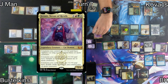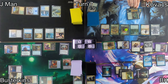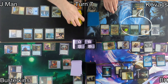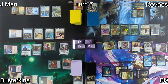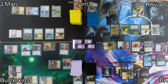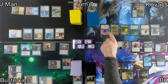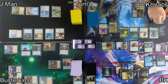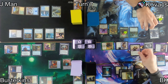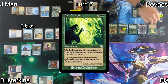On Kovacs's turn, he makes a Saproling and casts his commander, Jetmir, Nexus of Rebels. Because he has six or more creatures, they all get +2/+0, vigilance, and trample — and that's absolutely terrifying. He moves to combat at me. I try to help the table by blocking, but sadly he knocks me out of the game, generating six floating green mana in the process thanks to Grand Warlord Radha. He uses some of that to cast Epic Struggle, hoping to get 20 or more creatures and win on his upkeep.